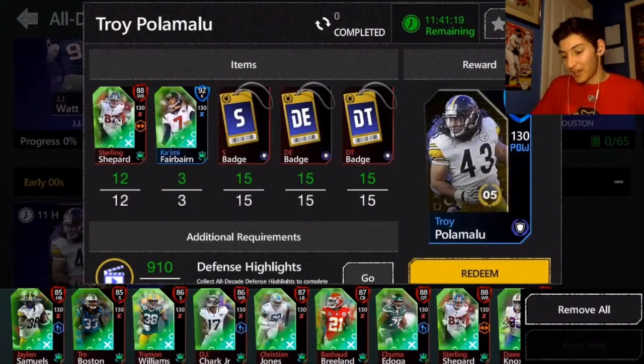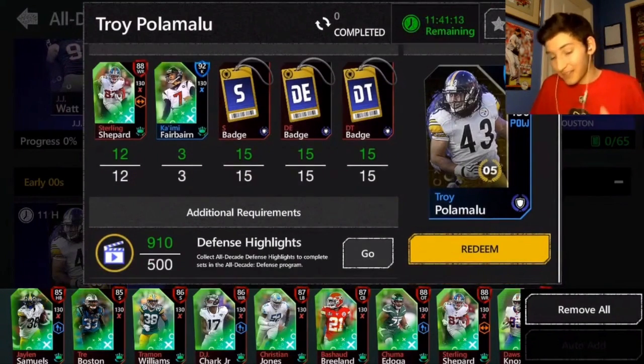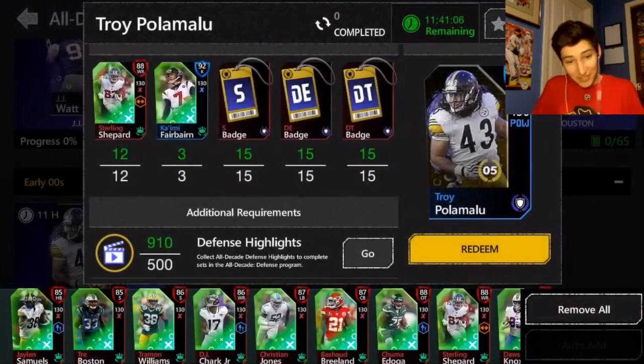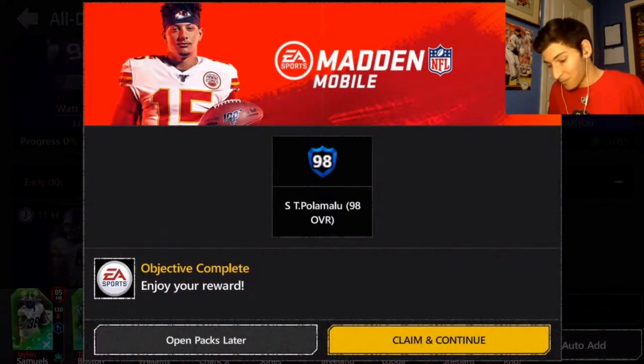Auto-add the rest right there. We got 15 safety, DT, and D-tackle badges, 390 pluses, 1285 pluses, and 500 defensive highlights — all going straight into the set. We're going to redeem it right there. Yes, I do want to redeem it — I appreciate the second authentication though.